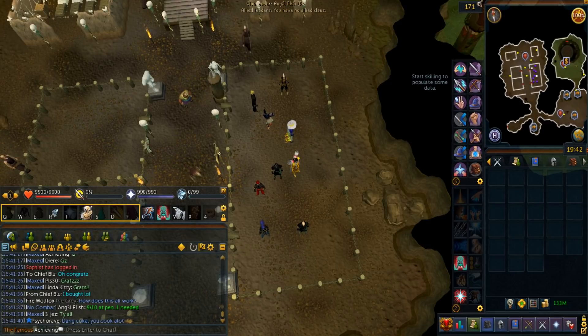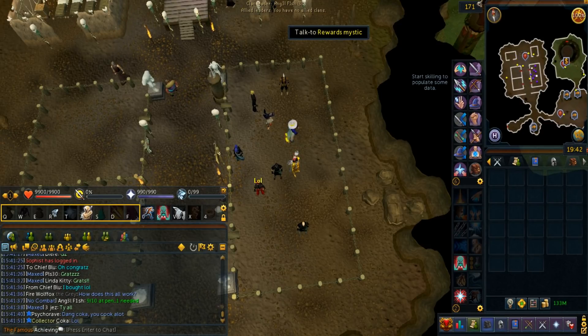It's located in the Gamers' Grotto in the northwest section. Just use your games necklace to teleport there, wear the Falador lodestone, then run east to enter the cave.